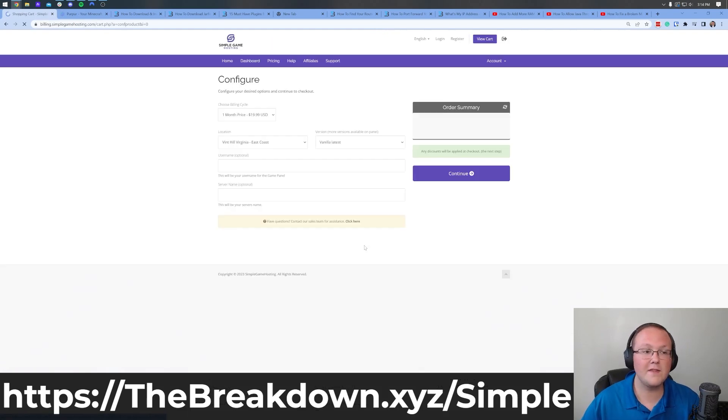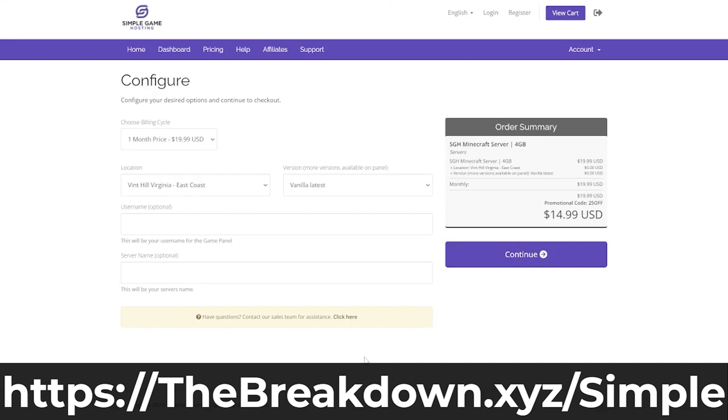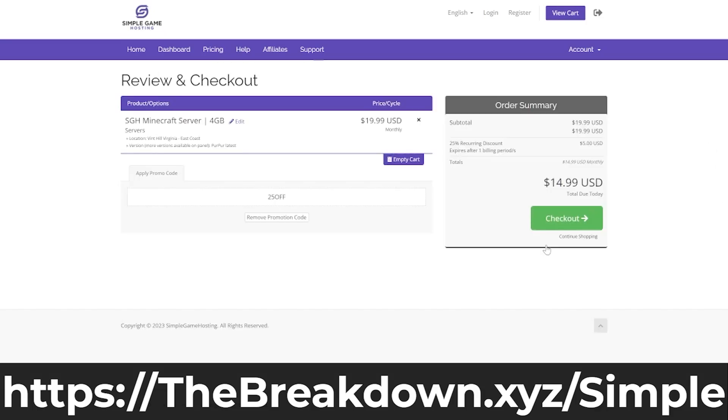In most cases, 4GB is going to be best. Once you click Get Started, it will take you to the purchase process. The most important part when making a plugin server specifically is making sure that instead of selecting Vanilla, you select Purpur. Purpur is the server software that allows plugins to be added. You can also select your location — we recommend the one closest to you, whether that's Europe, West Coast, or East Coast US. We have more data centers on the way soon as well.